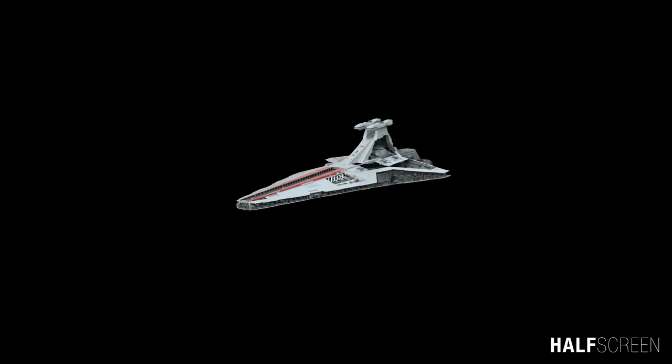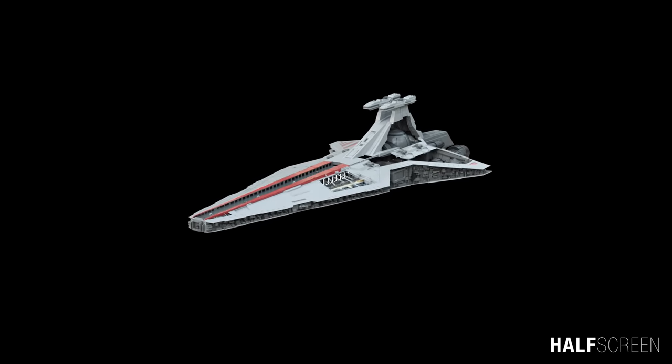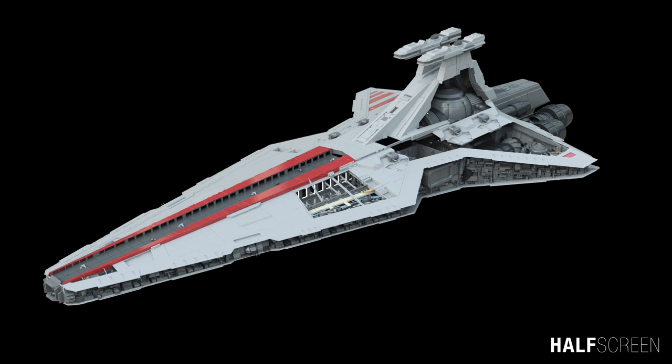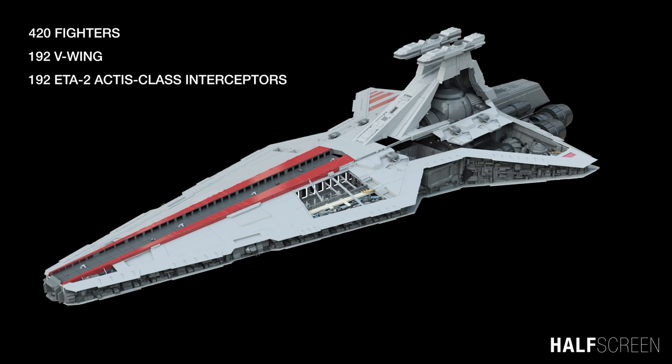Let's take a closer look inside the Venator-class Star Destroyer. A typical Republic Venator carried a complement of 420 fighters: 192 V-Wing or V-19 Torrent Starfighters, 192 ETA-2 Actus-class Interceptors, and at least 36 ARC-170 Starfighters. The ship also typically maintained a variety of shuttles in its hangars.